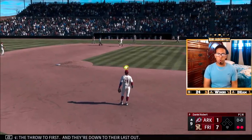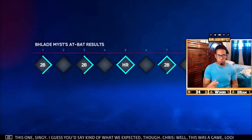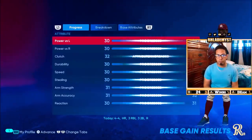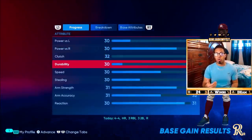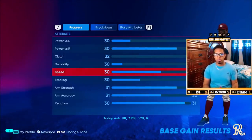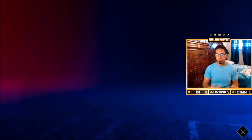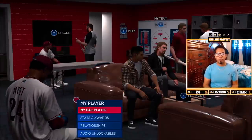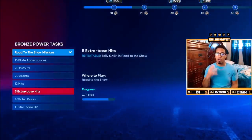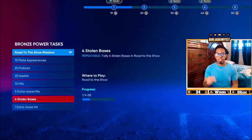We're working on arm strength — working on all of it, which is beautiful. We hit three doubles and one home run, so that counts as four extra base hits. We got 864 experience and we are raising all of our base attributes. You don't want to try to stretch too many doubles into triples, but whenever you have a good chance go ahead and do so because it will help your speed tremendously. Each time you steal a base it will also help your speed. Now in the ball player section, we are at four out of five extra base hits — so in the next game, as soon as I hit a home run I would quit.